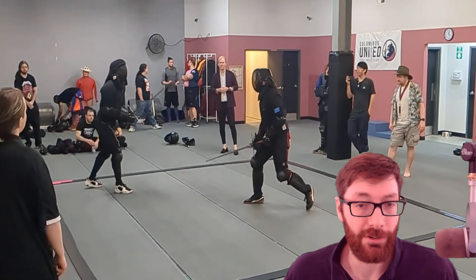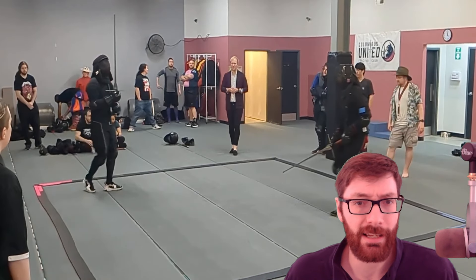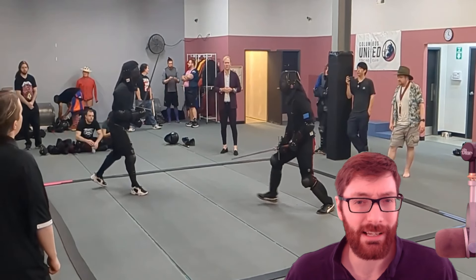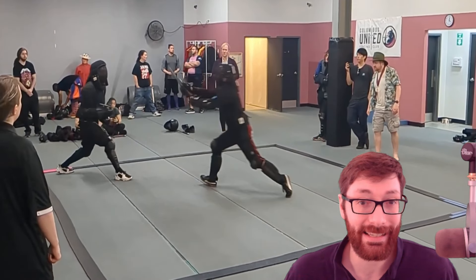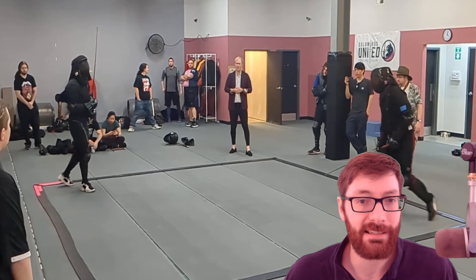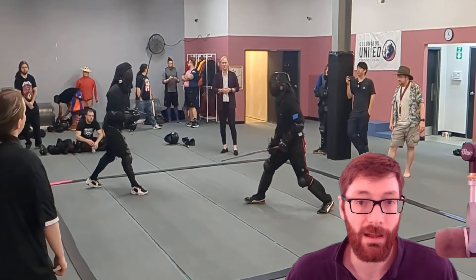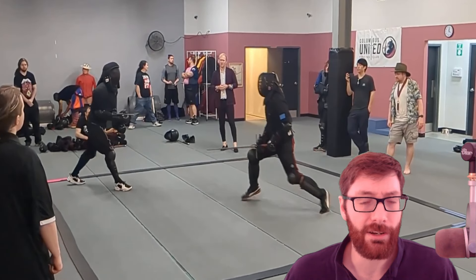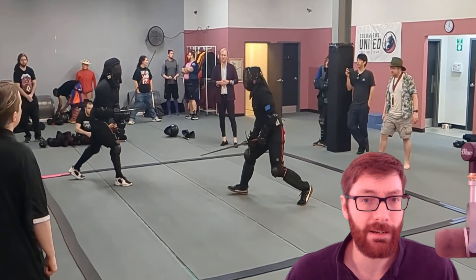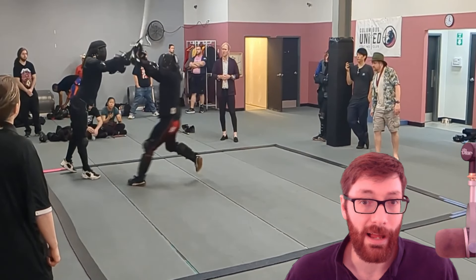I've skipped a couple of exchanges, but I wanted to look at this one because it's very interesting in how it doesn't have an exact interpretation as far as I know, but it looks remarkably similar to something you might see in Kendo. My opponent comes in and taps my blade, mostly just to provoke a response. My response, of course, is to go up into a Kron Parry — something that I do all the time, even sometimes when I shouldn't. And my opponent takes advantage of this by pulling their hands up into the air with their point basically pointed straight towards the ceiling, and then does a Scheidelhau.